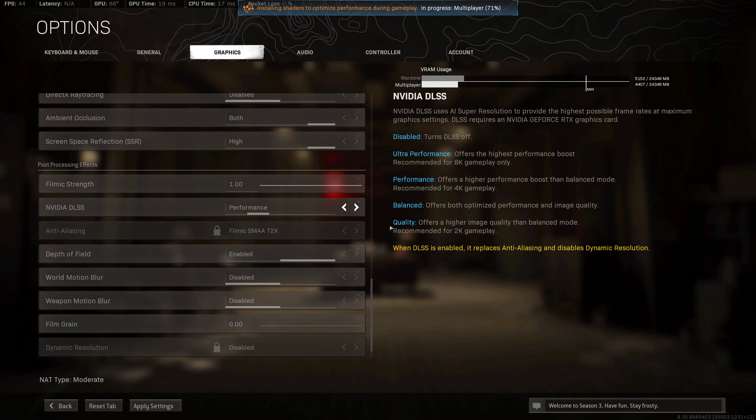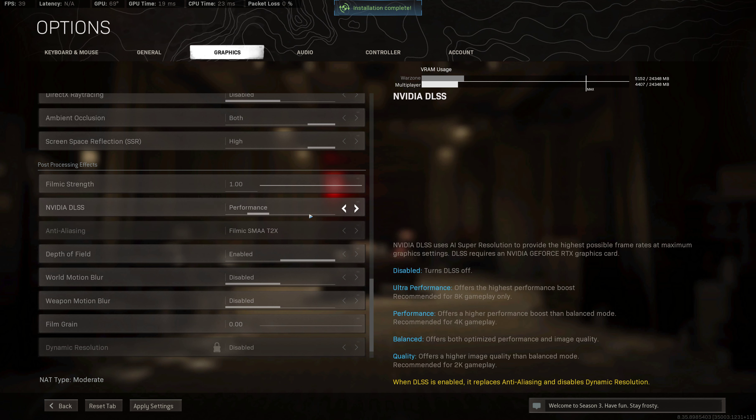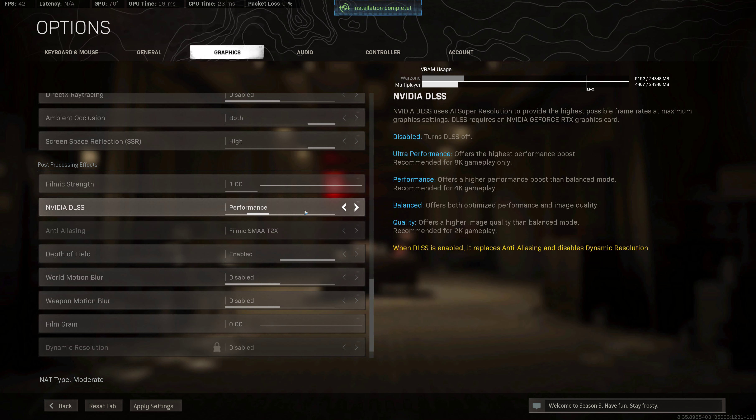So what is DLSS? When we got it on, the Super Sampling is working on AI — Artificial Intelligence. Normally you get 60 or 70 FPS — frames per second — and then with DLSS on, you get 80 or 90 FPS. That helps, and it plays much much smoother.